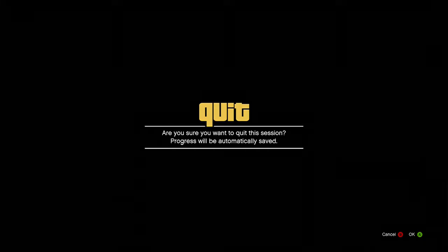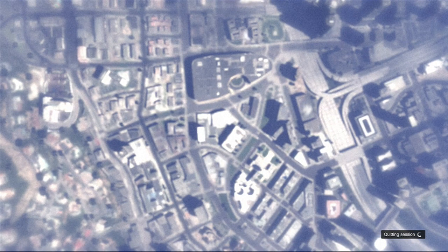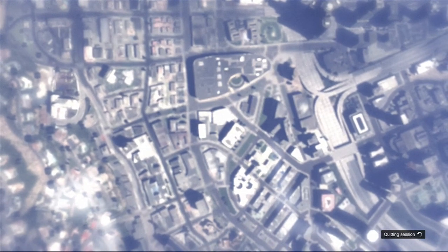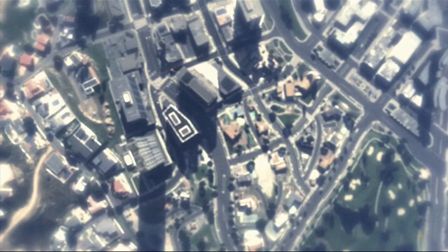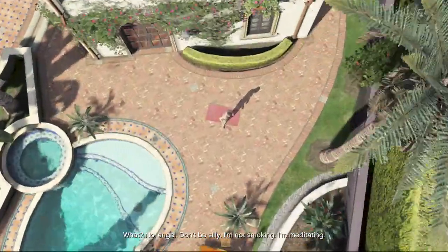Once you've done that, you want to leave GTA Online. You're going to get put up into the clouds. As you spawn back in as the single-player character, you want to hit Start again as soon as you can and go across to Game.